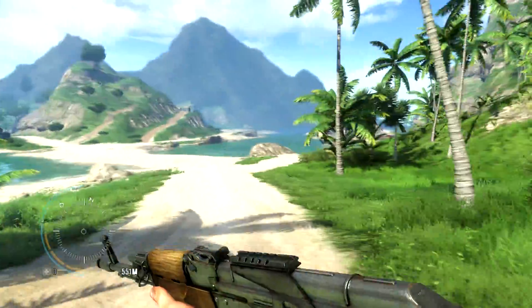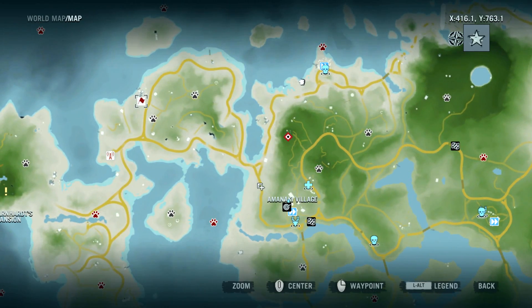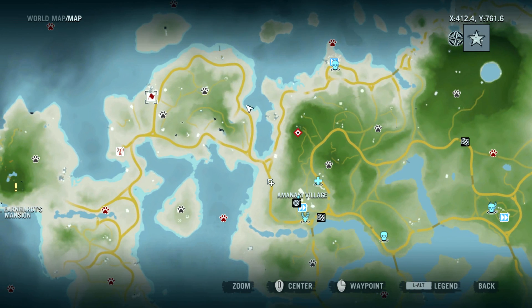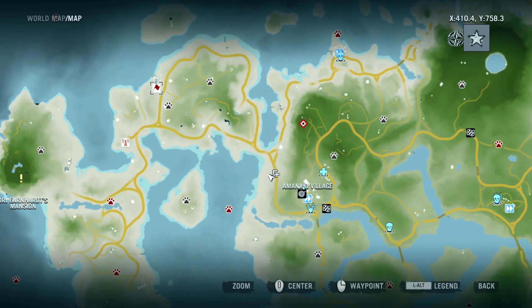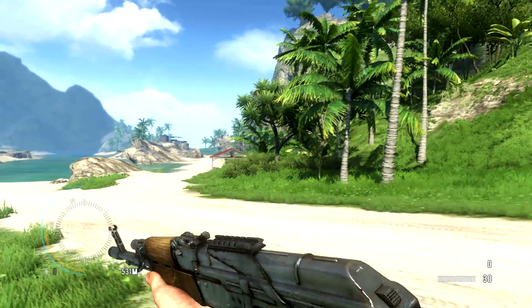Let's head over to the outpost. I'm not sure how far it is. Where am I? Oh, I'm right here. And your icon has changed as well — you look different on your map now. That's interesting.